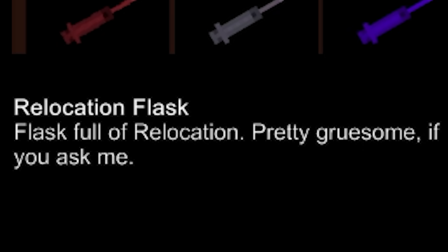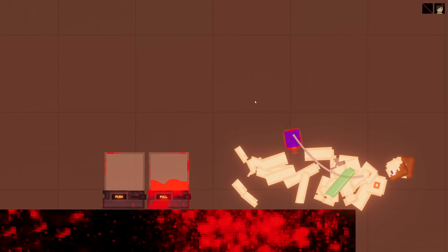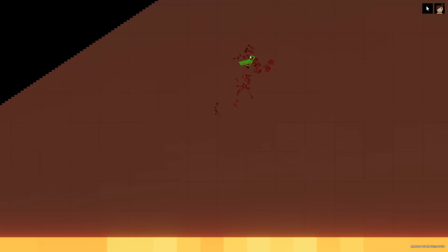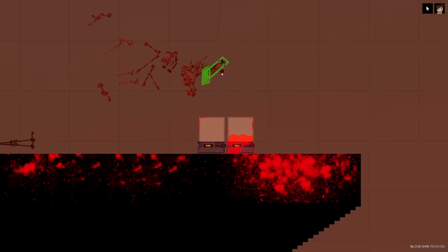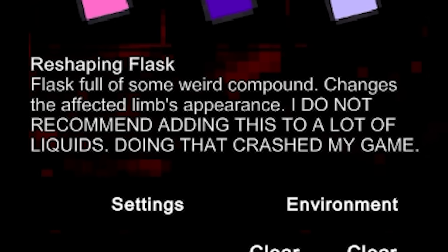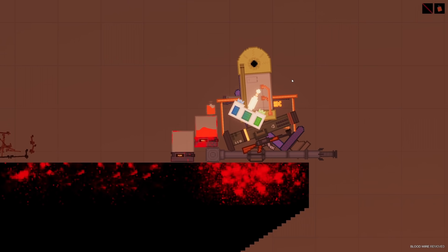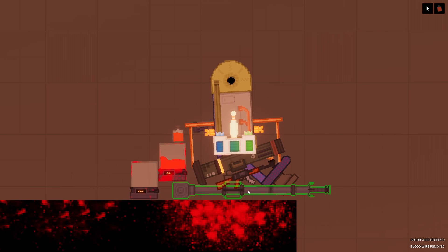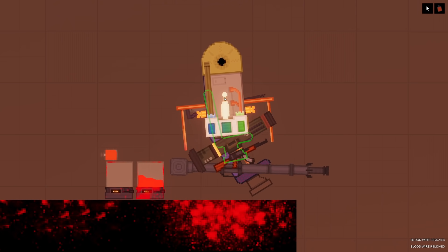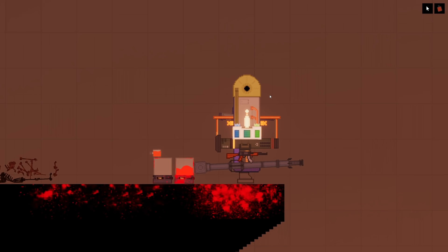Relocation flask - flask full of relocation. Pretty gruesome if you ask me. What is relocation? What does that even mean? Let's just try it out, shall we. It just relocates every part of his body. I see what it means by relocation now - it turned him into just a bunch of random objects. I'm going to put you in the pile of bones over here. Reshaping flask - flask full of some weird compound - changes the affected limb's appearance. I do not recommend adding this to a lot of liquids, doing that crashed my game. Okay, let's do it. And click. Whoa, whoa, whoa, whoa! What the? What is this mod? It just turned him into a bunch of random stuff - we have a cannon here, why is there a cannon? Nothing works though, they're literally just props. It's still him, it just turned him into a bunch of random objects. This is super strange - this is the first time I've used any of these flasks or seen them in action.